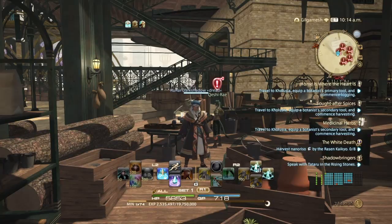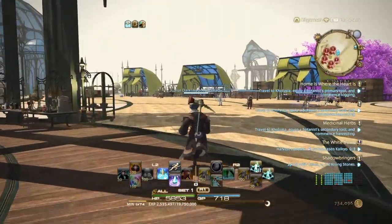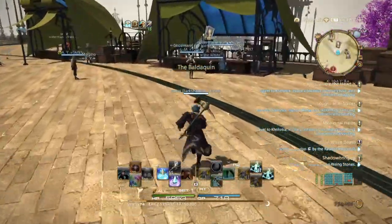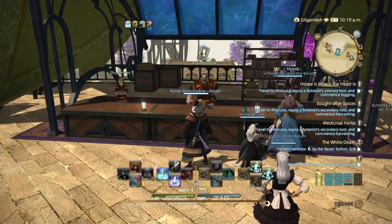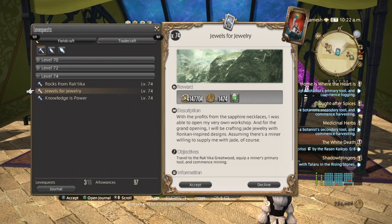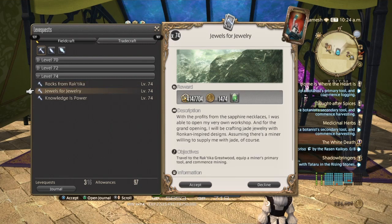The other thing you can do is leve quests. From the Crystalline Mean, go directly over here. Simply talk to the Hrothgar and you'll unlock the leve quests. You basically take the highest experience point leve quests and go with those.